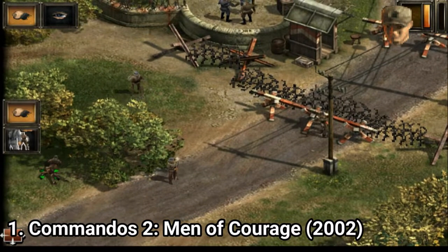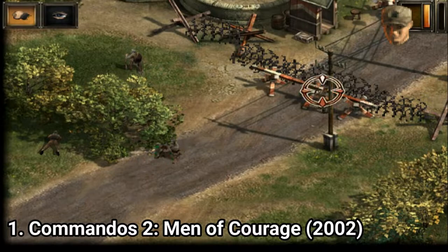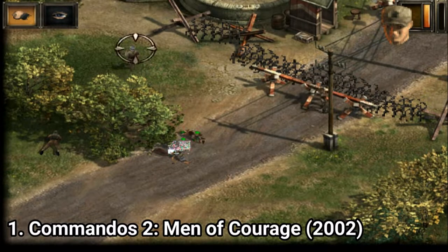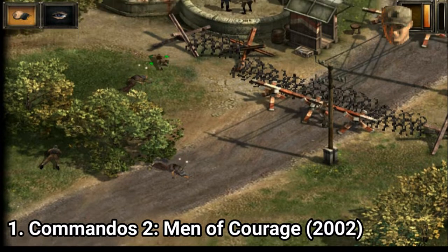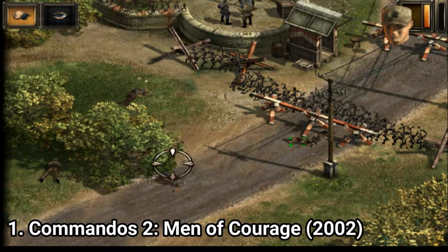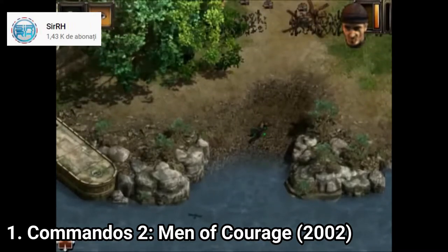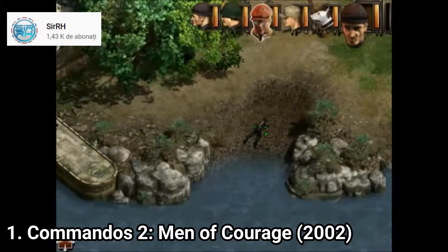On PS2, because you don't have a mouse, the game becomes a tiny bit clunkier, but it's still solid. In the game you're commanding a small group of elite allied operatives deep behind enemy lines during World War 2. I love that on the PS2 version they added a tutorial. The PC version doesn't have one, which meant that on PC you had to go through a lot of trial and error until you learn how to get along with the game. But even if it has this that the PC version doesn't, the PC version was sharper and crisper.